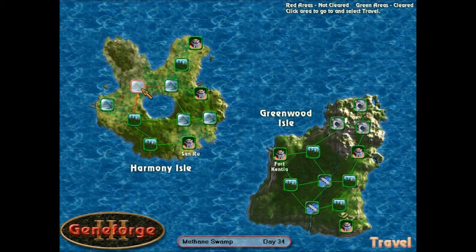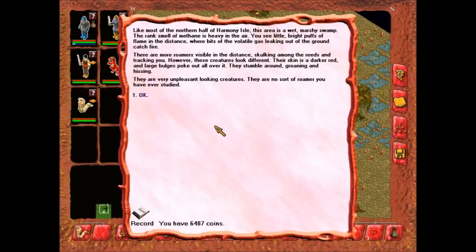Let's start from the south, why don't we? Seems like as good a place as any. Like most of the northern half of Harmony Isle, this area is a wet, marshy swamp. The rank smell of methane is heavy in the air.